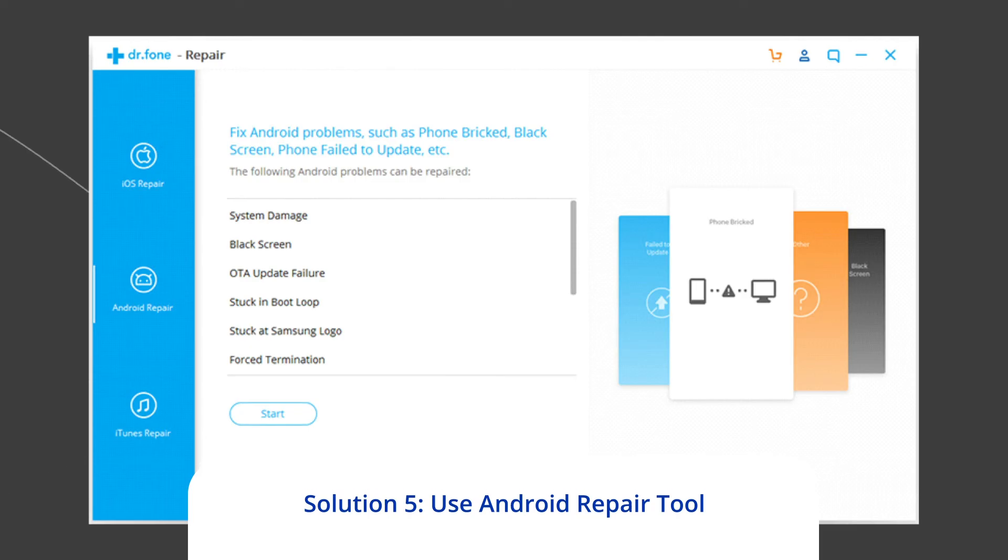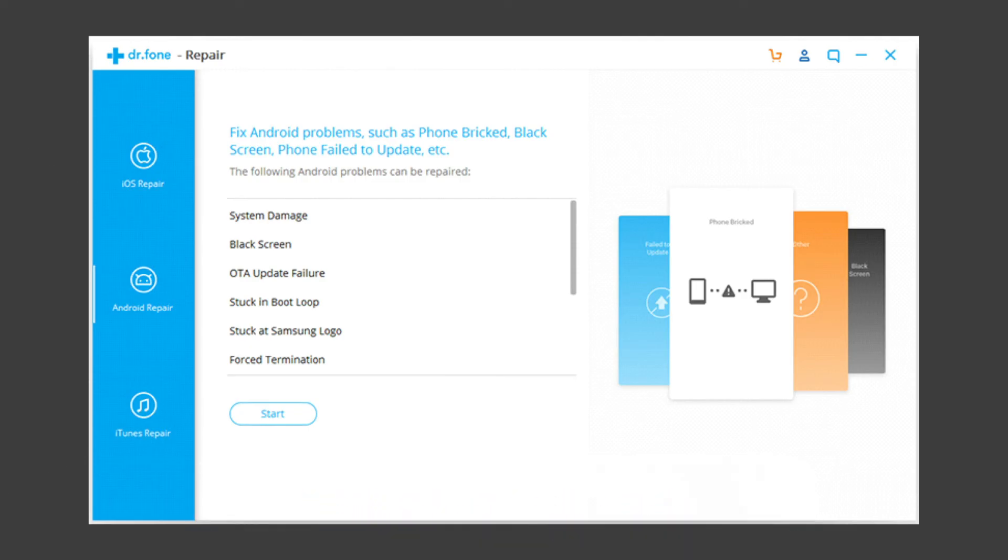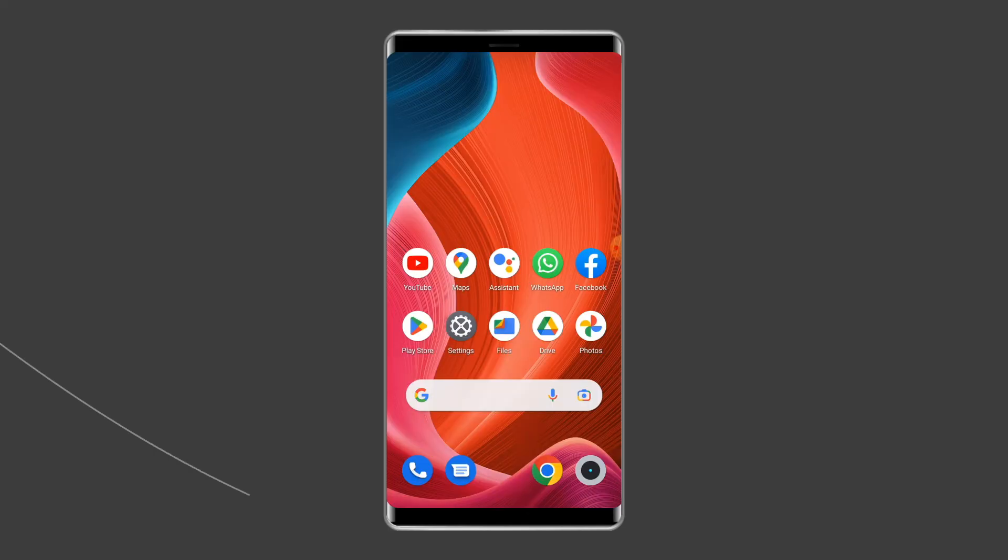If you are looking for a quick way to resolve the Free Fire Max game not working or keeps crashing problem, then there is no better option than using the Android Repair Tool. Besides this issue, it can fix other Android system errors and issues easily. To try this software, click on the link given in the description box below.